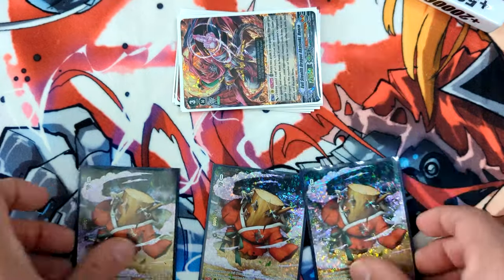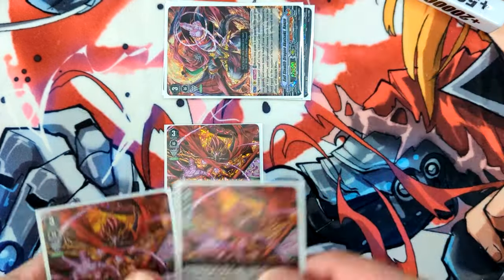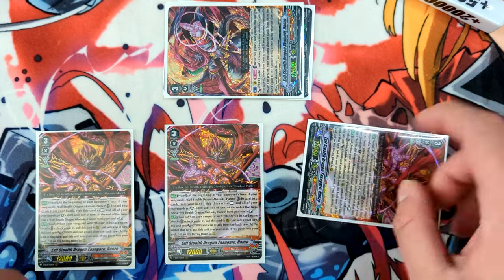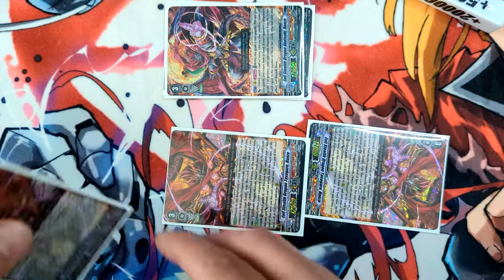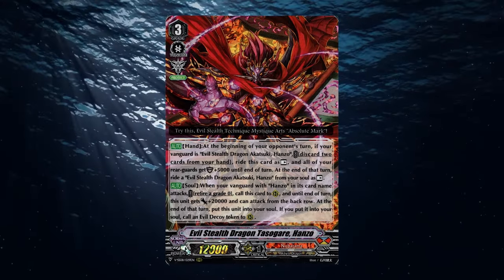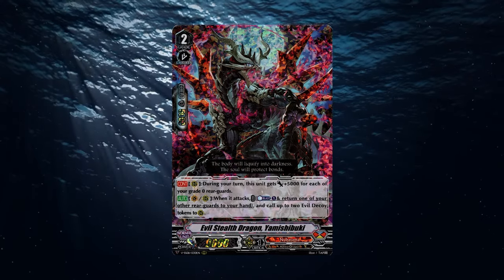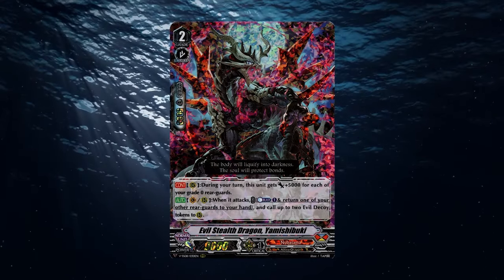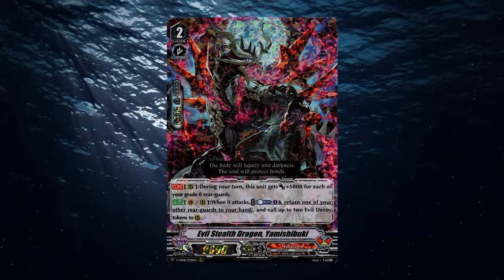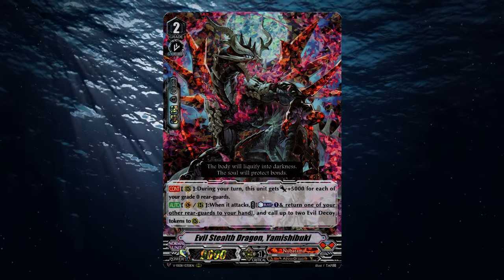Going into Hanzo in V Premium, Hanzo specializes in multi-attack with Tasogare Hanzo coming out of the soul by retiring grade zeros from your field, typically tokens. This makes it a different way to do multi-attack since the attacks are coming from the soul, so you don't have to worry as much about certain disruption plays — though it is still susceptible to some. You'll rely on token generators and soul chargers because you need to soul charge the grade three Tasogare Hanzos, or you can ride over them and they end up in your soul that way. So there's a balance of using token generators and cards that soul charge where applicable.